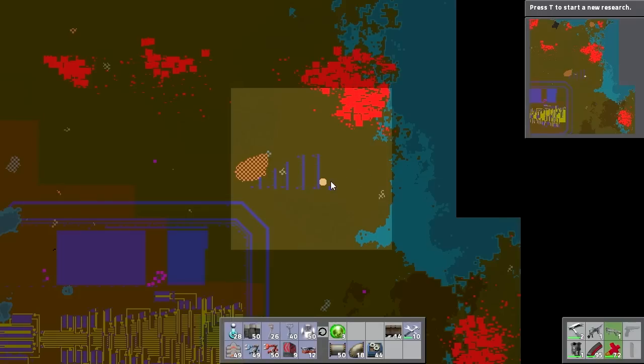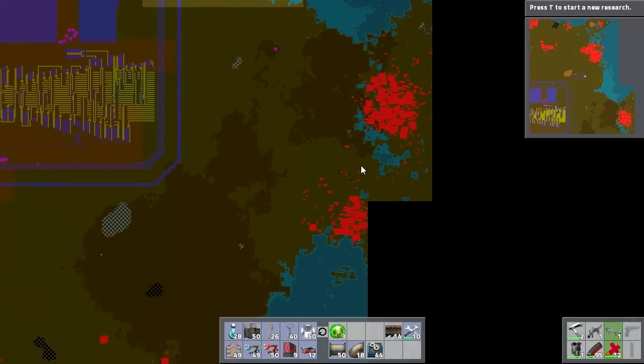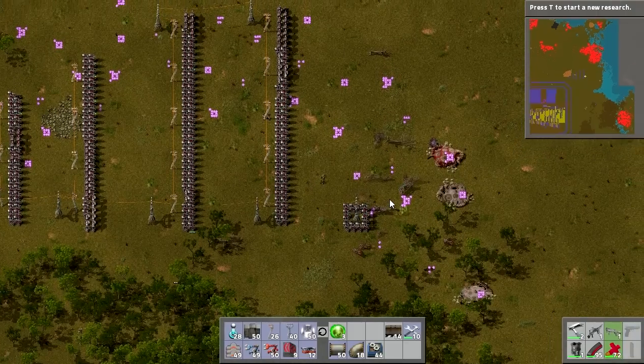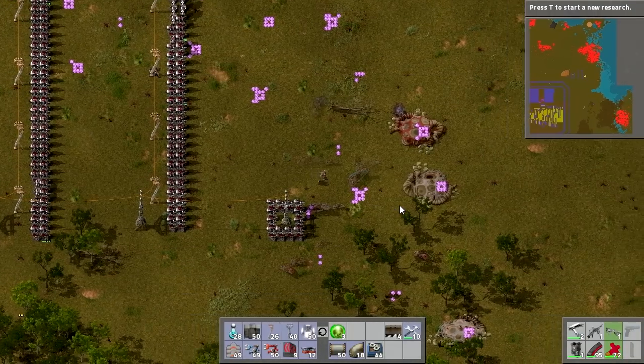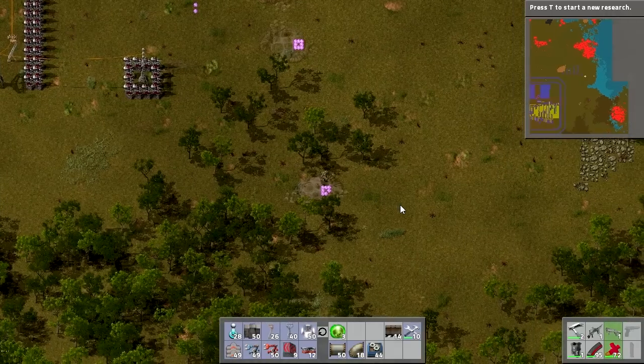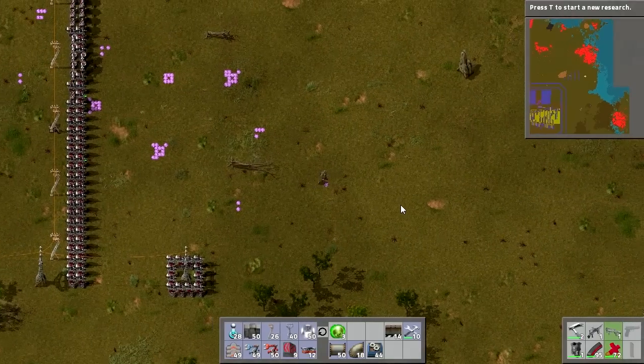I'm going to leave this far one for now — it's far enough away where it won't be a problem even if we expand. I thought the alien base only extended so far, but I kept going and decided to stop short as not to tempt fate since I was running out of turrets. We've got a ton of alien artifacts — I dumped a lot back at base before coming out here, but it's like another thousand or so altogether. So we are set up for alien artifacts for quite some time.